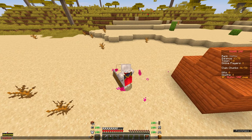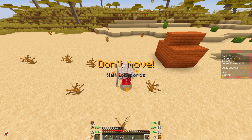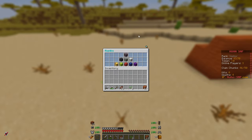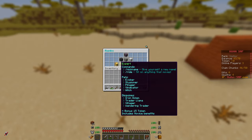Obviously there are things like /sethome and /home, and you can set up to three homes. If you do /ranks, you can see the different kinds of ranks we have. For now you can just ignore those because they'll be a paid thing to help finance the server.